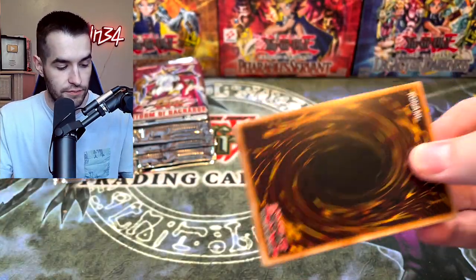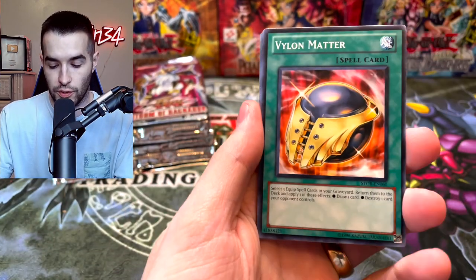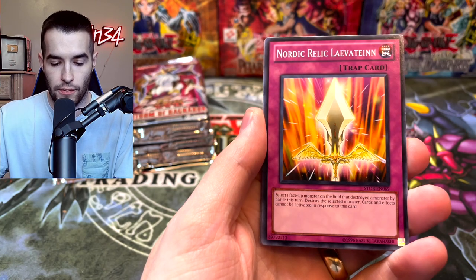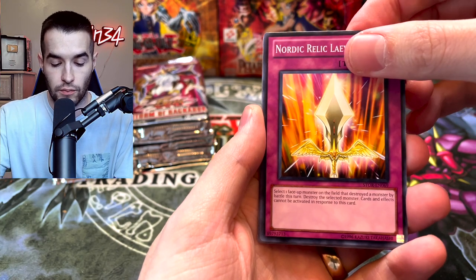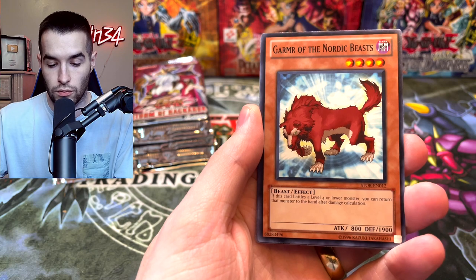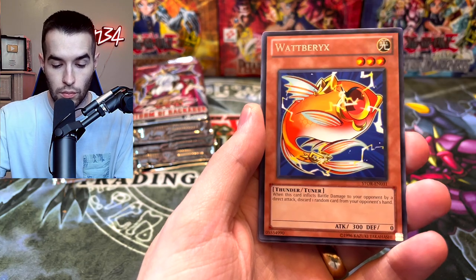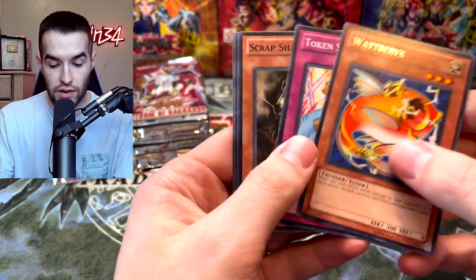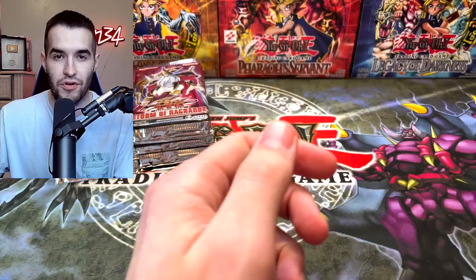We want to pull Thor, Zeus, and Odin. Thor's one, right? Yeah, Thor. Sheen Squire, Nordic Aurelic, Garmor, and the Watt Bayrinx. Token Stampede, Scrap Shark, and Barrier Resonator.